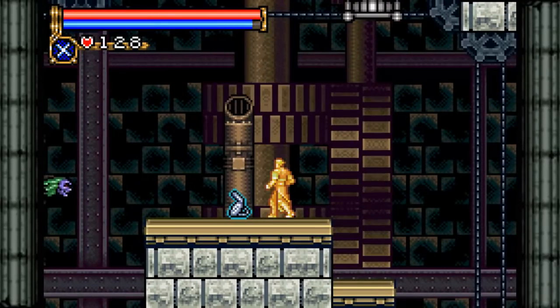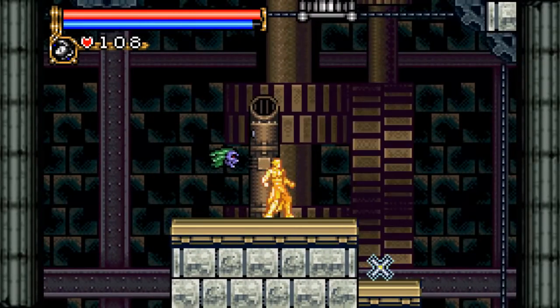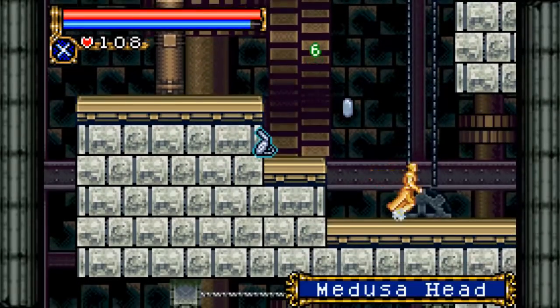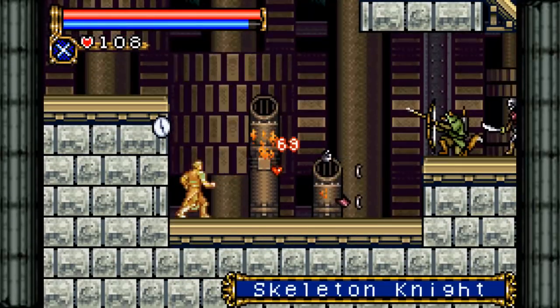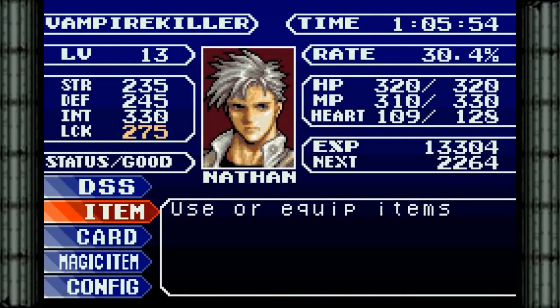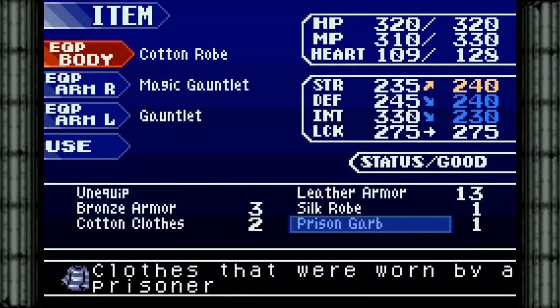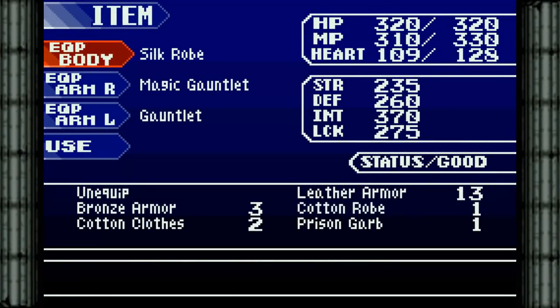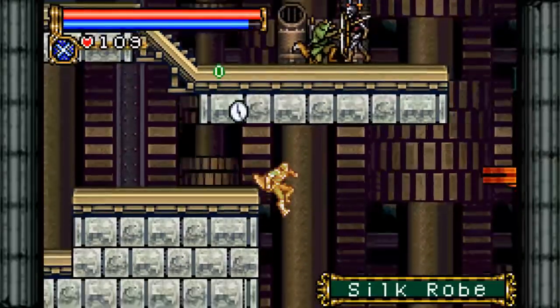We have another sub-weapon: the stopwatch. When in use, this stops all enemies on screen. It can be useful, but I still prefer the cross boomerang — it's just too good. Oh, there we go: Silk robe! Robe made of silk. Better for defense, and even better for int. Heck yeah! That is what I wanted. HP up.